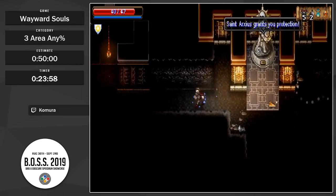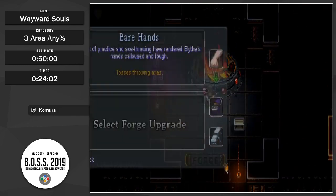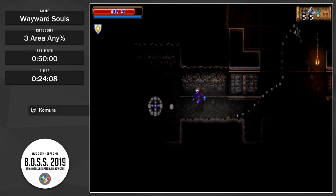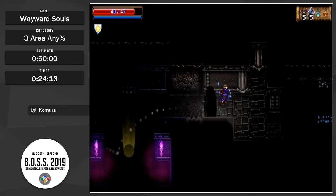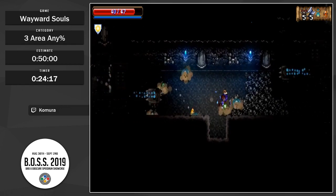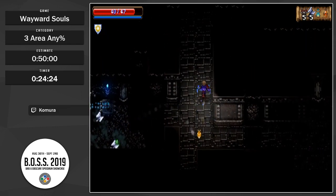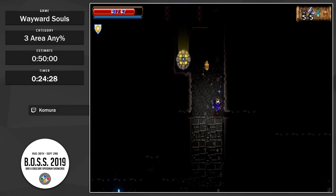I haven't been mentioning those — those are blessing statues. They give you either a boost to your critical hit rate, a boost to your speed, or a boost to your defense. The crit rate and the haste blessings will block two hits for you. The defense blessing will block three. It's basically just free health, which is pretty nice.